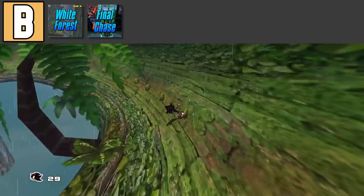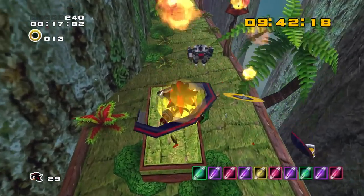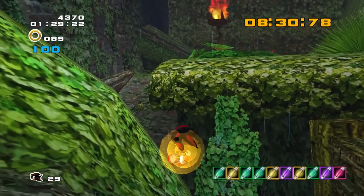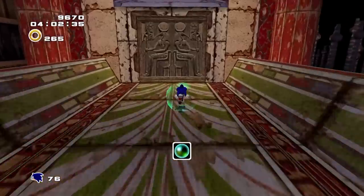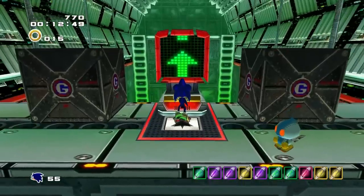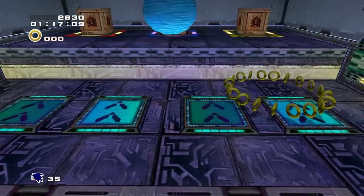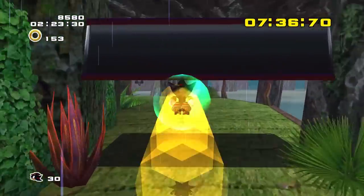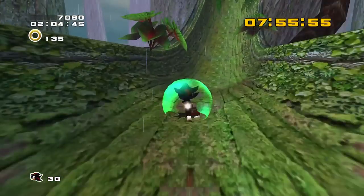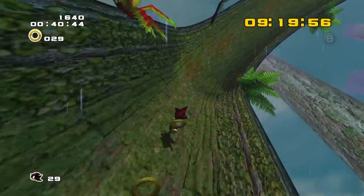Next, we have White Forest from Sonic Adventure 2. Let's start off by saying that this stage's tone and atmosphere is great. It's awesome watching Shadow swing across a forest while carrying all of his momentum. The soundtrack is also a bop. However, I feel like this level just doesn't require much from the player. What makes a level good in Sonic Adventure 2 is the fact that it's very fast-paced and you have to react to various punishing obstacles. You almost have to memorize these stages inside and out to know when to react. But for this level, there's not much to master, and A ranks come very easy. It's not bad, but it feels like another stage made on autopilot.